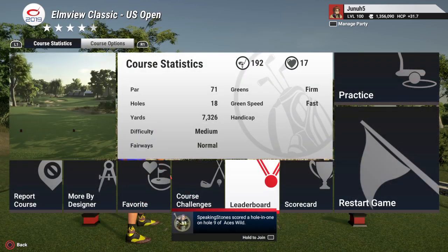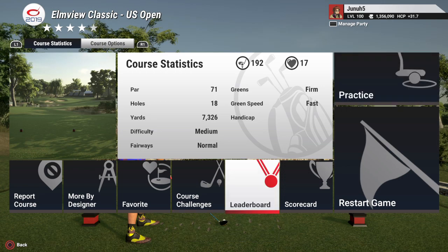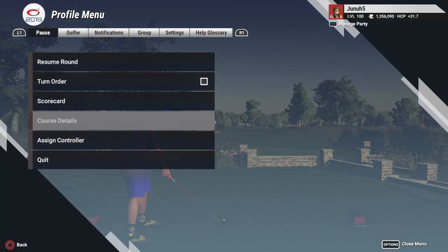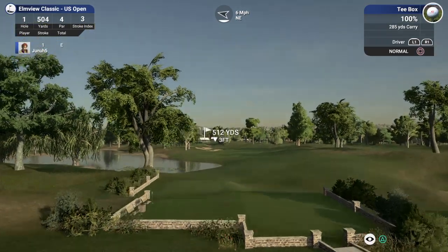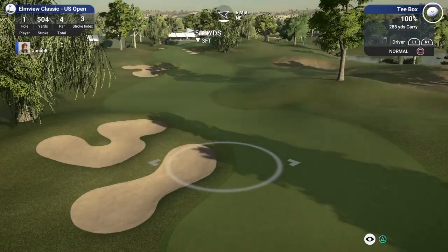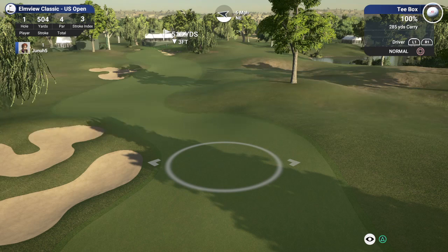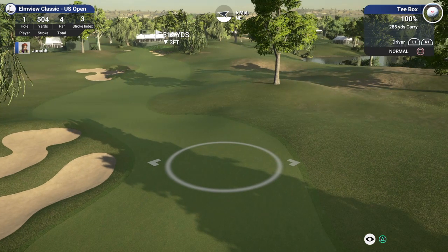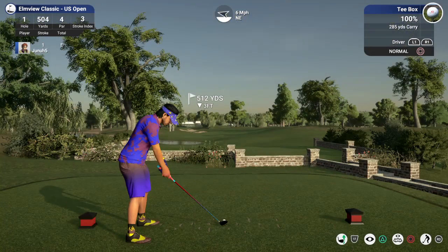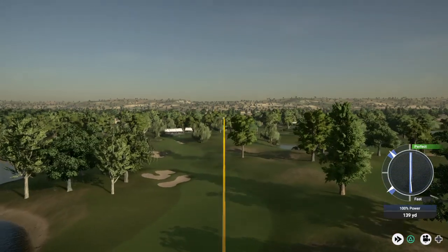I already have one round under my belt today. I played a society event and shot like 9 under. We don't want to practice here — we want to go back and start our round. Hole 1 is a par 4, 512 yards. Very thin fairway here, but if you lay up, you're really pressed. It's a long hole. You're pressed to get there in 2. So we're just going to try to find fairway. Decent strike — should kick to the left.